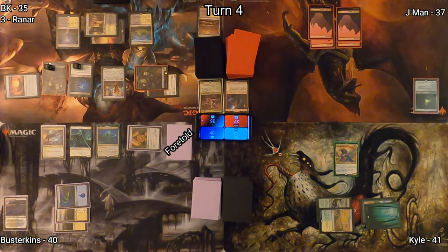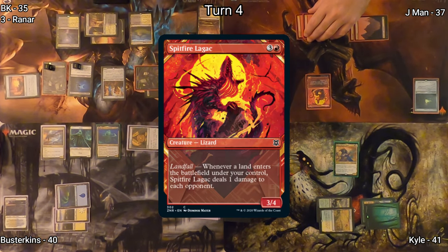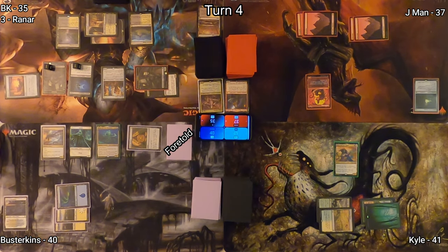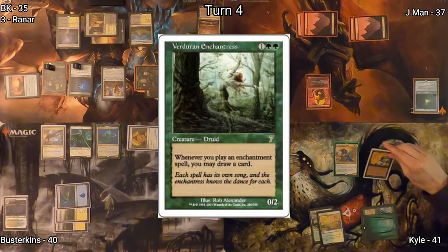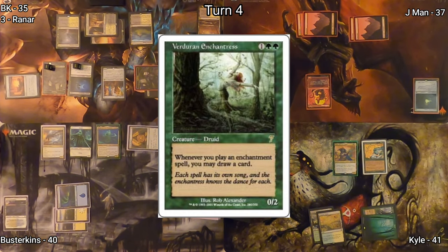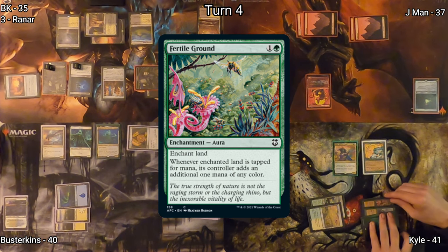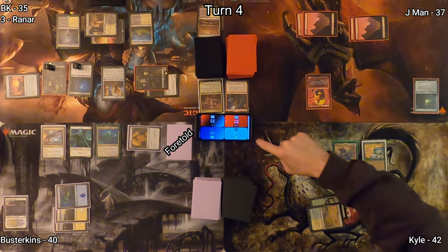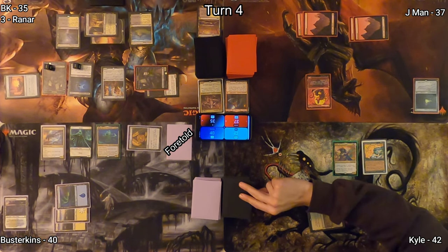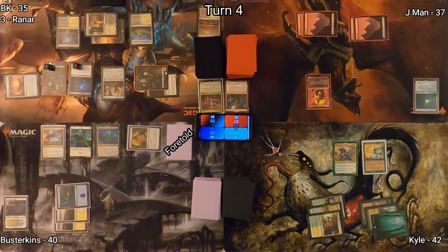Jayman plays a Mountain for turn, then taps for a Spitfire Lagac, which has an interesting landfall ability — whenever a land enters the battlefield, he deals a damage to each opponent. Kyle plays Verdant Enchantress, pretty similar to his Sithis, where he's drawing cards off of all the enchantments he plays. He gets triggers for playing Fertile Ground, drawing two cards, and plays a Temple Garden as his land for turn.